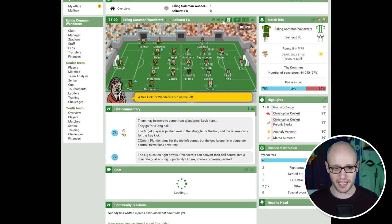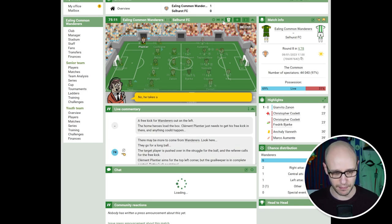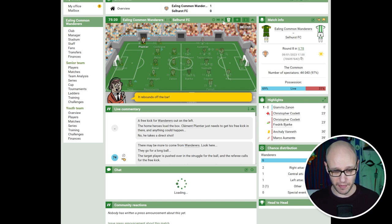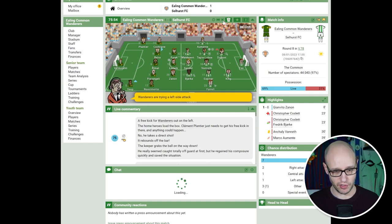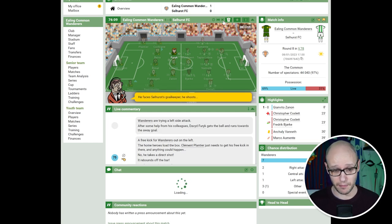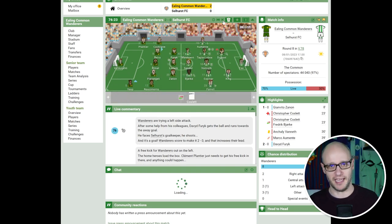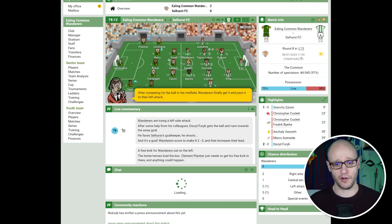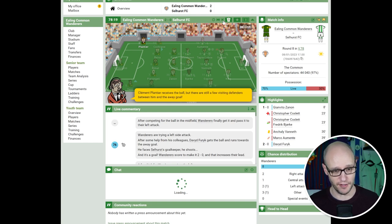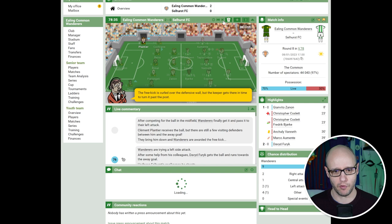A free kick for Wanderers on the left — the home heroes load the box. Plantier takes a direct shot, it rebounds off the bar. The keeper grabs the ball on the way down. Wanderers try a left side attack — Thurk gets the ball and runs towards the away goal, faces Selhurst's goalkeeper, he shoots — yes! 2-0! We get the win! A bit of revenge for that draw where we had a man sent off. Selhurst were dirty — one yellow card but two injuries. The keeper made a very good save at 88 minutes, we should have scored more. Two minutes of added time, and it's all over — we win 2-0!